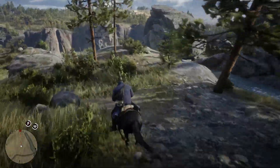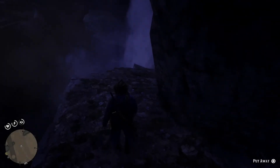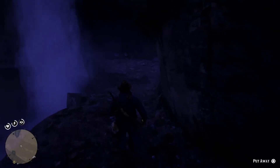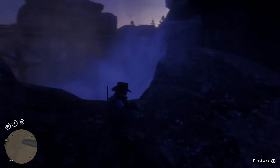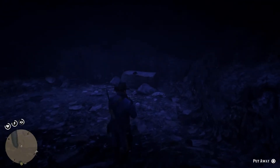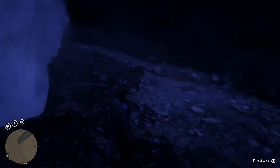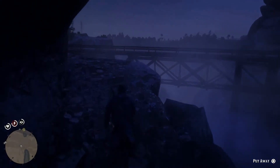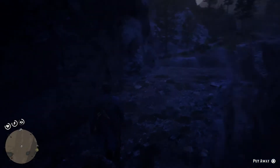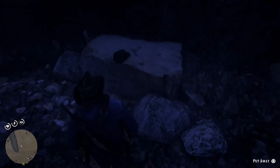Maybe just a couple more — they're close by. We have done really well clearing out the northern section of the map, so I'm pretty pleased. Black squirrel — western gray squirrel. Do I need squirrel for a hunting request? No, we do not. That was early on in our hunting requests, so never mind — you're safe, I don't need squirrel for any reason.